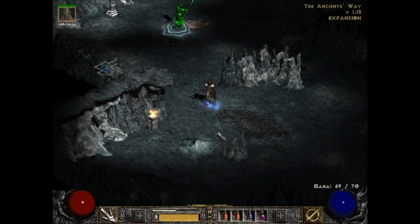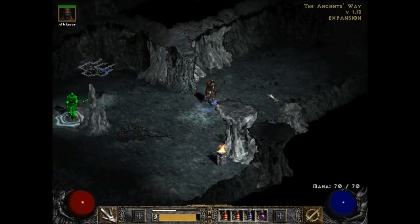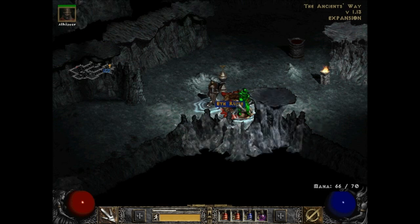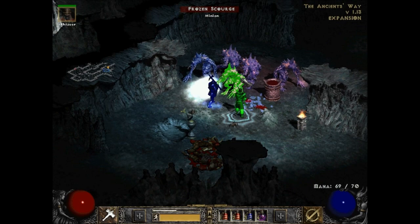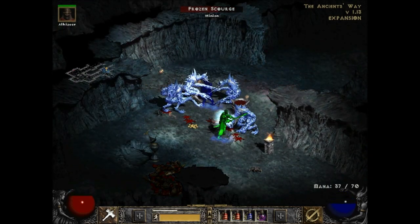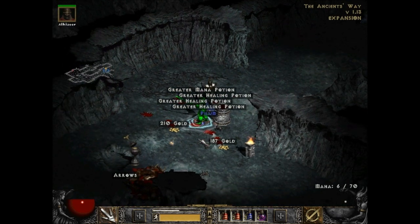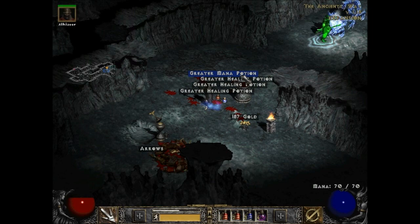They've been saying 'the ancients' the entire time. Evil urn with arrows — that did summon some enemies for us. I see the frozen scourge but I don't see where the special one is. Lizzie's to my right. Light spell — down he goes! He had a pile of them on him. Pick up whatever is here.